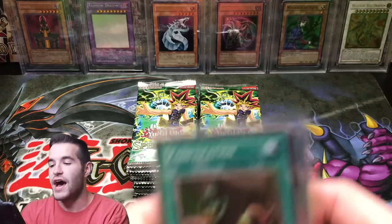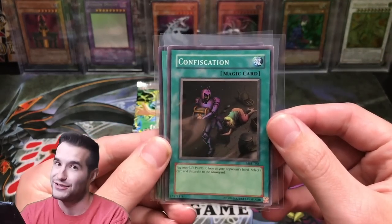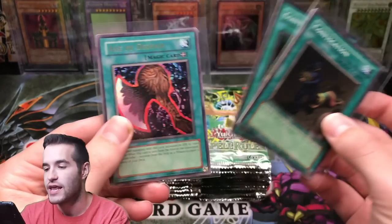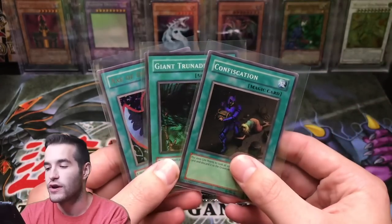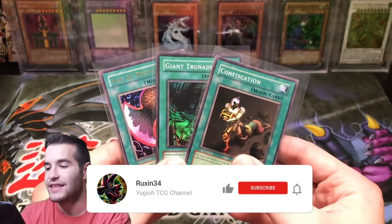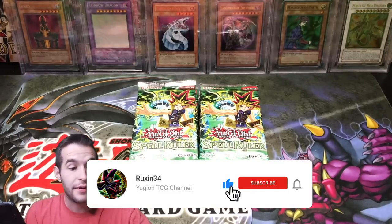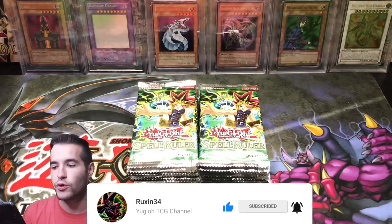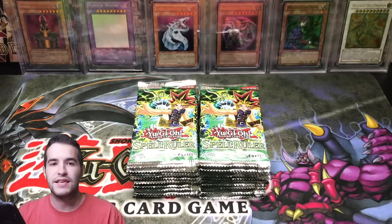Also, if you're enjoying Legacy Week, make sure to hit the thumbs up button. And for the giveaway in this video, I'll be giving away not even Spell Ruler cards — Magic Ruler cards. We've got some old school Confiscation, we've got a Giant Trunade and an Axe of Despair. These are MRL. All you have to do is like the video, be subscribed, and let me know in the comments what card you want to see pulled from Spell Ruler, your favorite card from the set, something like that.